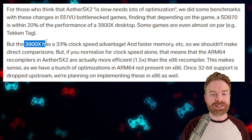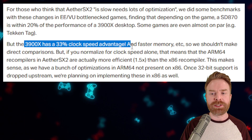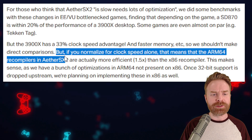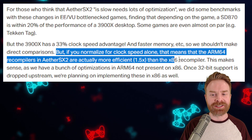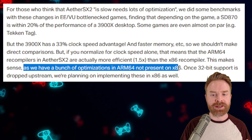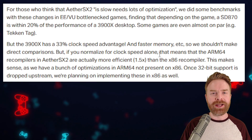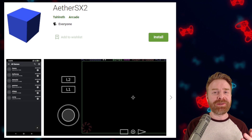And Talrith goes on to say: the 3900X has a 33% clock speed advantage, and faster memory, etc. So we shouldn't make direct comparisons. But if you normalize for clock speeds alone, that means the ARM64 recompilers in AetherSX2 are actually 1.5 times more efficient than the x86 recompiler. This makes sense as there are a bunch of optimizations in ARM64 not present on x86, which is the PC emulator. It looks like AetherSX2 is actually helping out PCSX2, which is incredible.